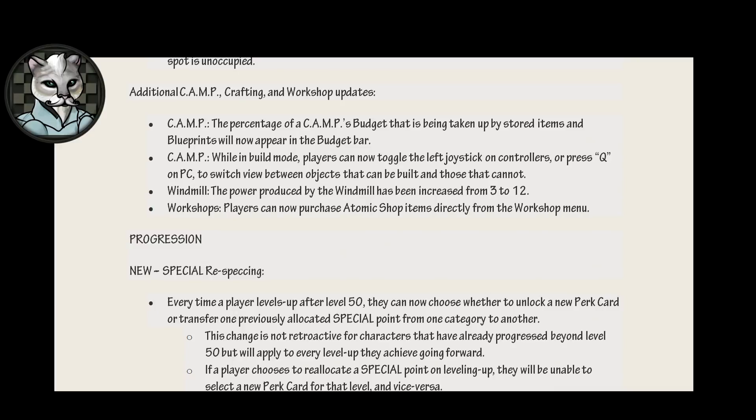Additional camp, crafting, and workshop updates. Camp: the percentage of a camp's budget that is being taken up by stored items and blueprints will now appear in the budget bar. Camp: while in build mode, players can now toggle the left joystick on controllers or press Q on PC — wait, they have letters on PCs? — to switch between objects that can be built and those that cannot. Windmill: the power produced by the windmill has been increased from 3 to 12. Workshops: players can now purchase Atomic Shop items directly from the Workshop menu, and I know that is something we have all truly been concerned about. Since the dawn of Fallout 76, what I wished for was an easier way to spend money at the Atomic Shop. Thank you, Bethesda.